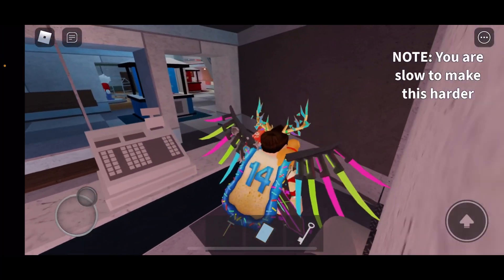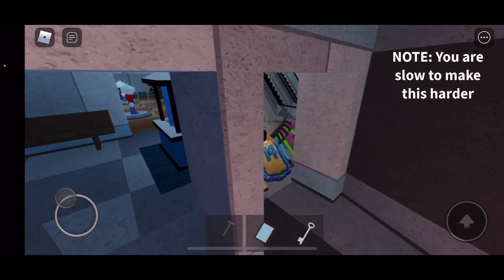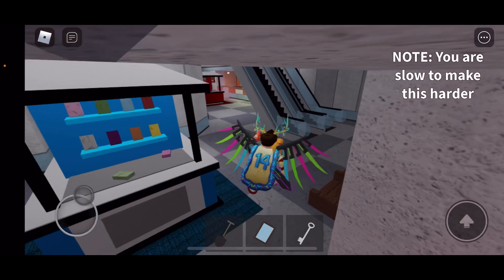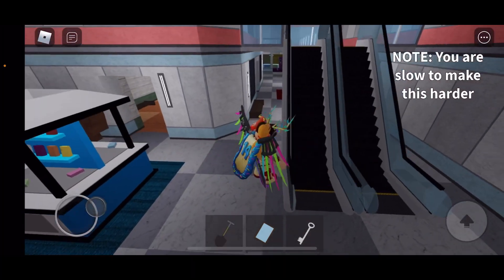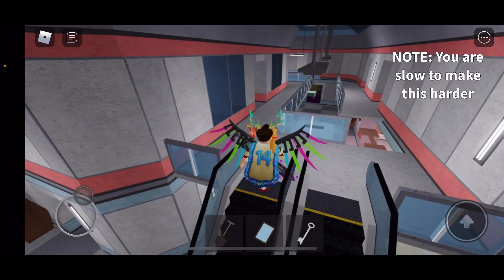Once you do so, you will get the white key — the last thing we need — and then we will get the badge for the Living Mannequins. Just remember not to go too close to the mannequins, or don't run into the red zone.